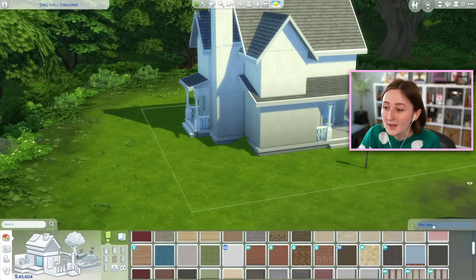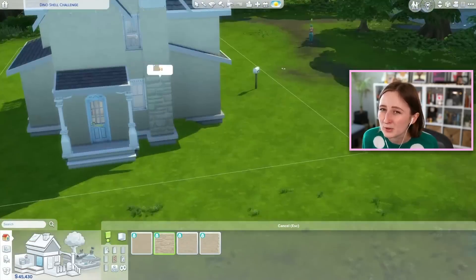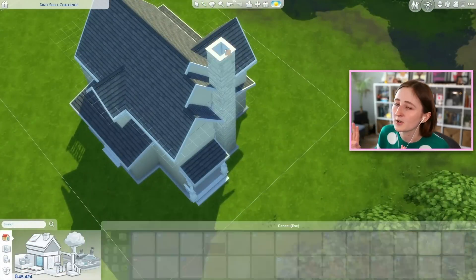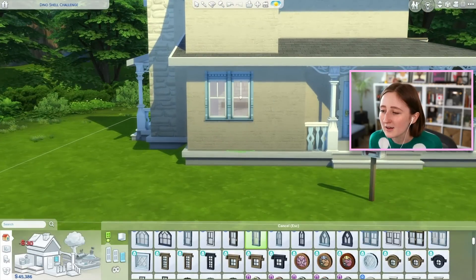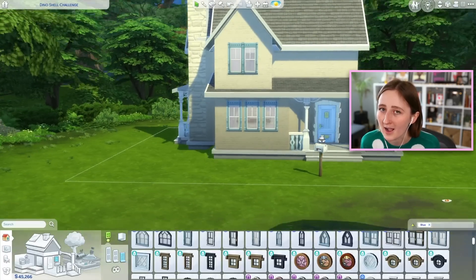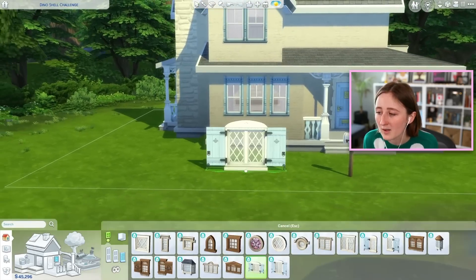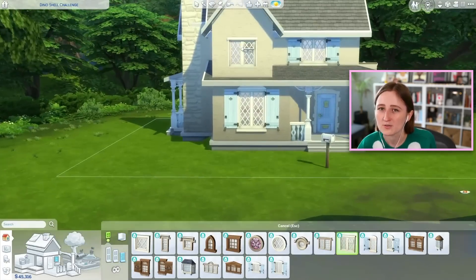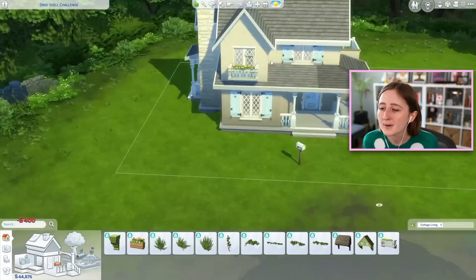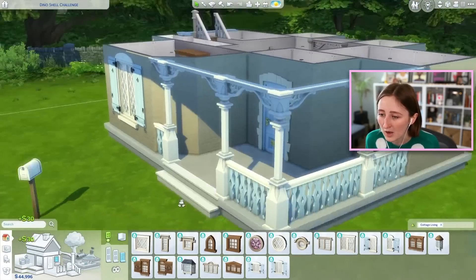We've made a lot of progress on the exterior of the house — you can see I kind of went for a blue color scheme. Simsie and her blue builds, I know. But this is different because it's a cottage, and I was using a lot of doors and windows that had blue accents — think the blue shutters, the fences have some blue detail on them, there's a blue door. I was using blue as an accent color because I love those Cottage Living windows.